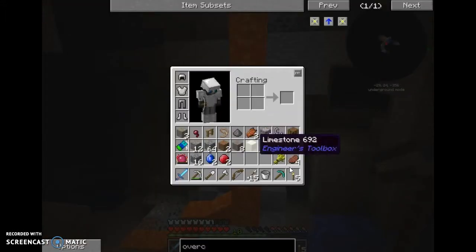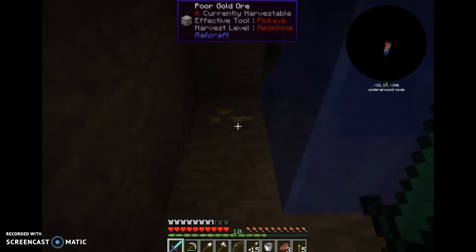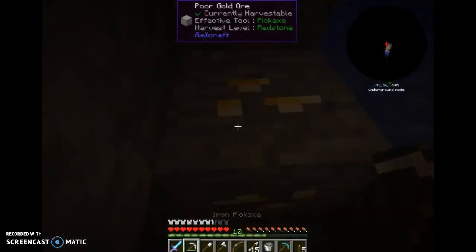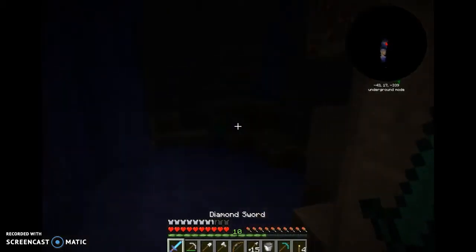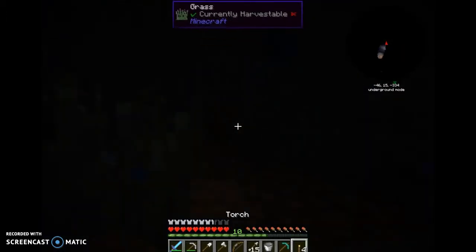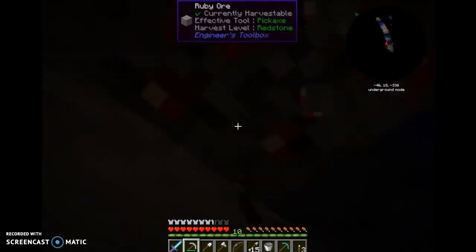Some rubies — also very nice. Look, another ravine! I'm pretty close to the bottom of this one. More ravines are always good for getting down there. There's some gold up there, and what's this — poor gold ore, Railcraft? I've never seen this ore before. Another zombie and some rubies up there — might as well kill him and then get the rubies.